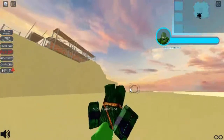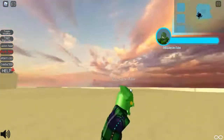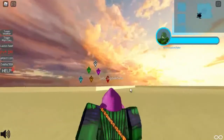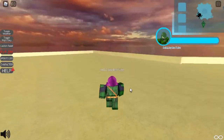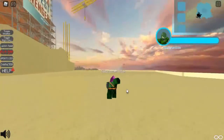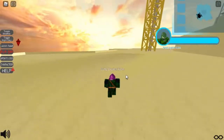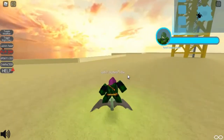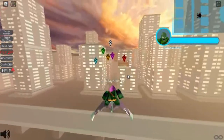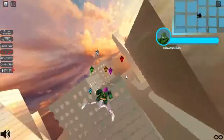This is the Willem Dafoe No Way Home Goblin suit — very cool and very accurate. This is probably one of the only No Way Home suits added so far, other than the electro suit. And pressing E plays a voice clip — they really took it straight from the movie. Spoiler alert if you haven't seen No Way Home.